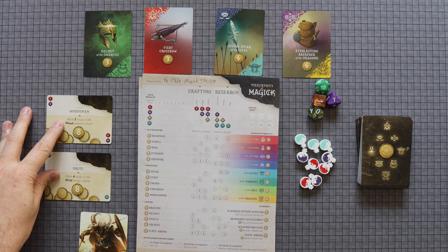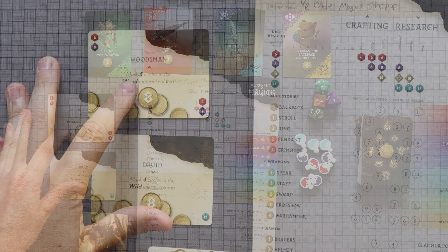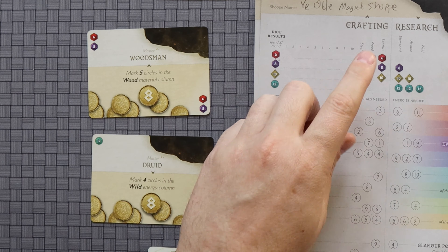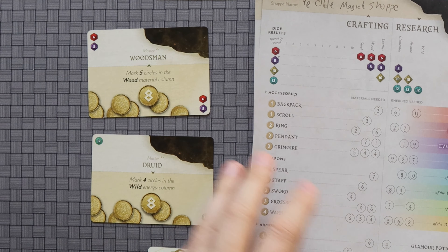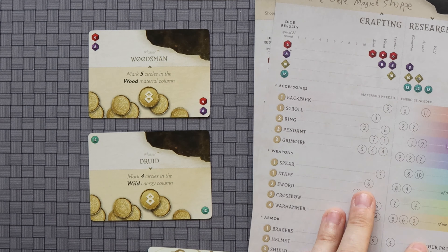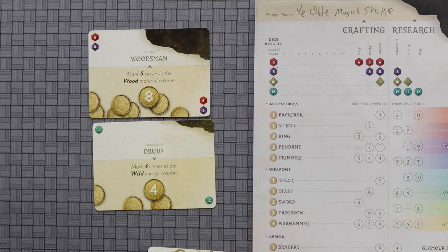Over here, we have two Masteries that you can get, and they're worth points. For example, the Woodsman wants you to mark five circles in the wood column here. If you've marked five of those circles, you can claim this one. This one is four Wild Energy — if you've marked four circles here, you can claim that. Once it gets claimed, it flips over and it's worth less points for other people. But the core of the game is your roll and write.